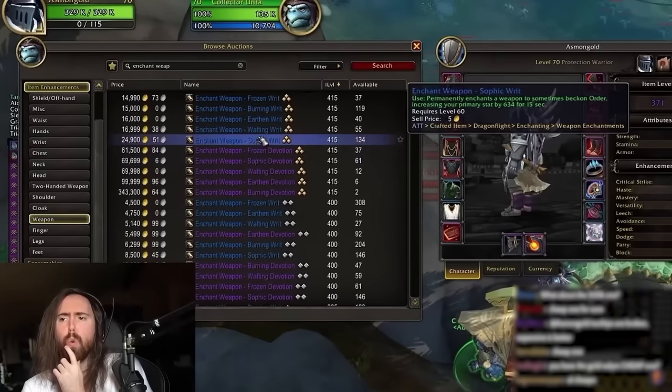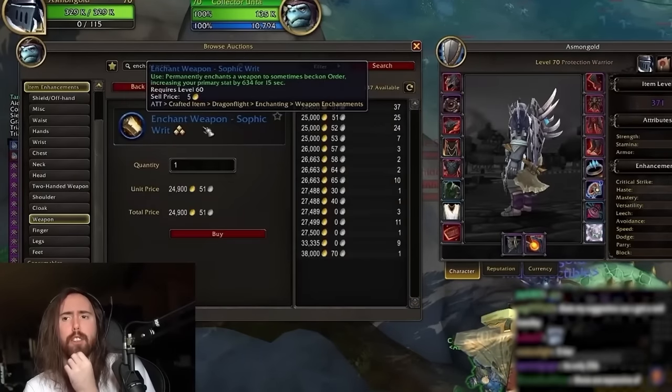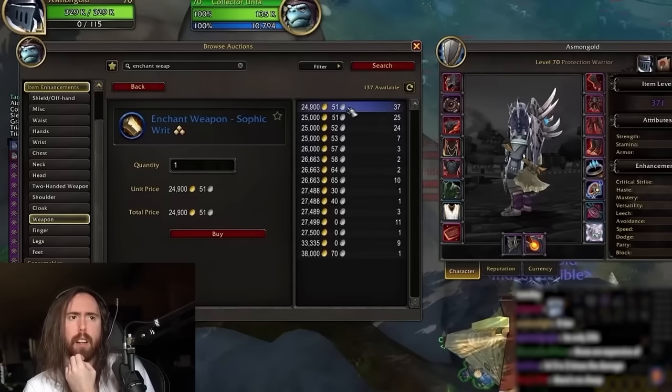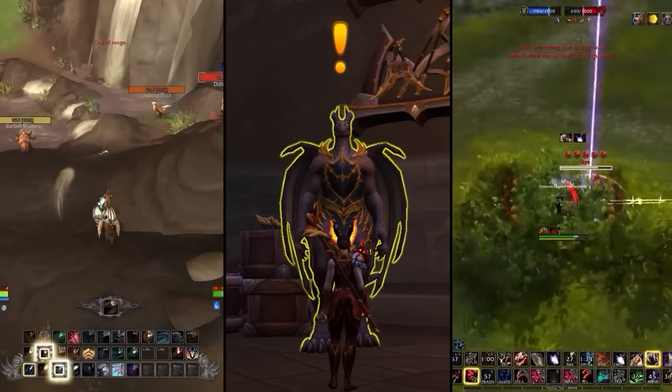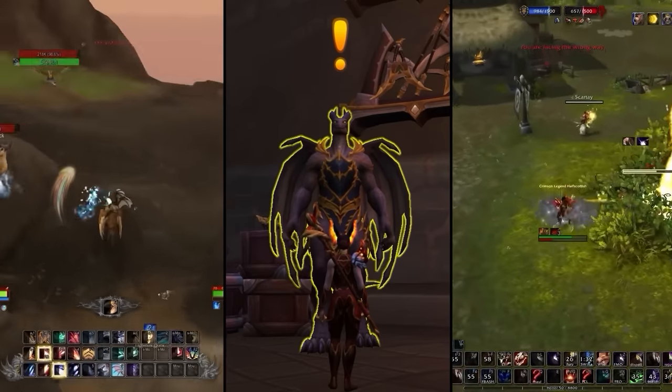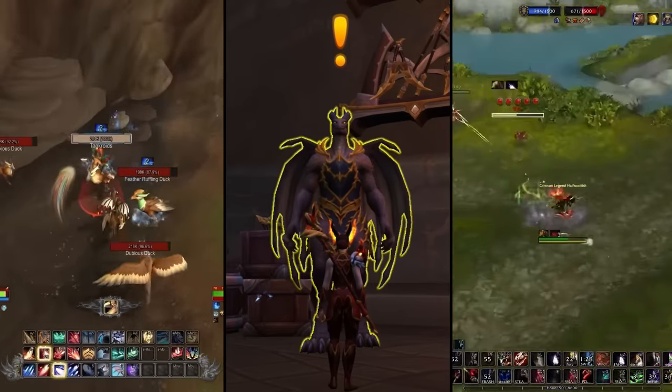Just like last season, the PvP item level can't be upgraded, so once you've acquired the gear, you can sit back and relax without any additional stress — except for spending all your gold on new enchants. To farm Honor quickly, you'll want to grind Battlegrounds, complete PvP World Quests, and tackle the weekly PvP Quest from Valdrakon.